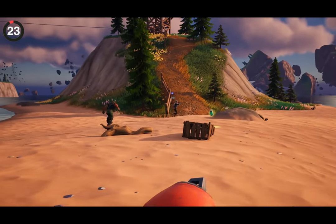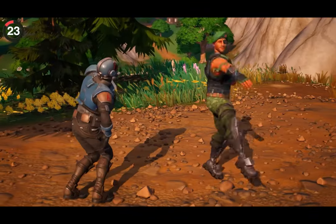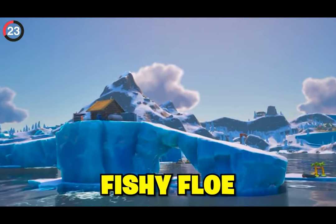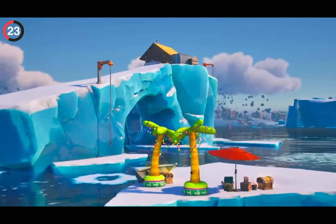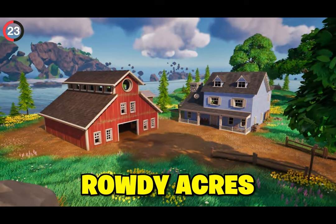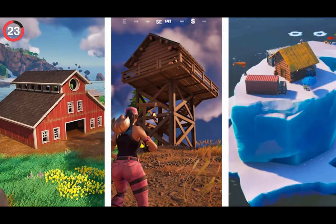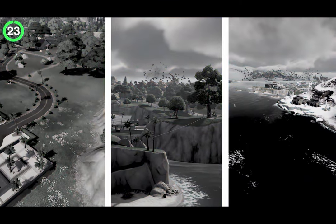Fortnite's island isn't just made up of huge named POIs — there are plenty of underrated places you'll come across while exploring. Light Fishy Float was a simple iceberg with inflatable palm trees and a shack. There's also Rowdy Acres, a humble spot with a barn and a house, and Water Rewatch all the way at the bottom of the map. Fortnite secretly deleted all of them.